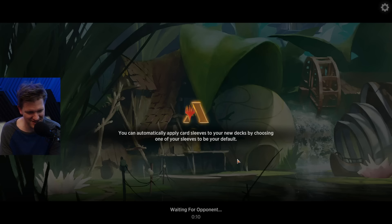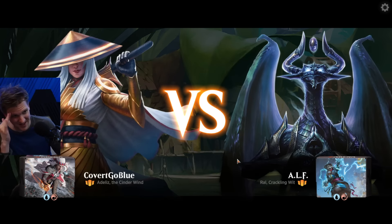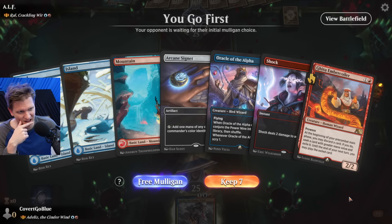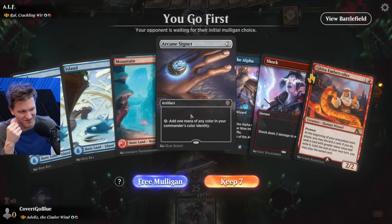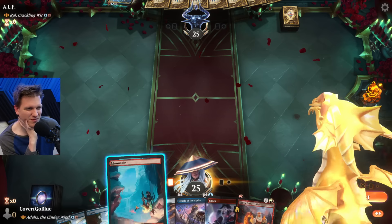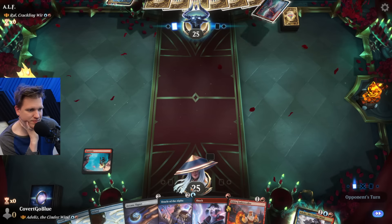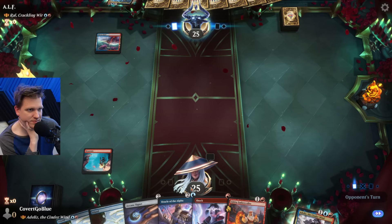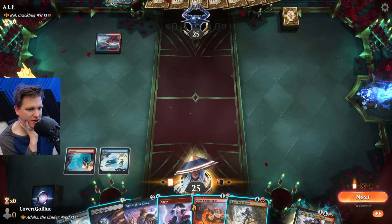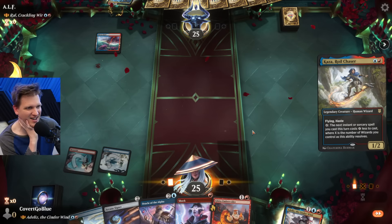They stole my removal spell - that's enough. That was disgusting bullying. No tap lands - don't keep hands with tap lands. They're really bad. No tap lands and no more than three lands. It would be nice if there were instants and creatures in the hand and if they weren't counter spells. This deck has got too many problems.